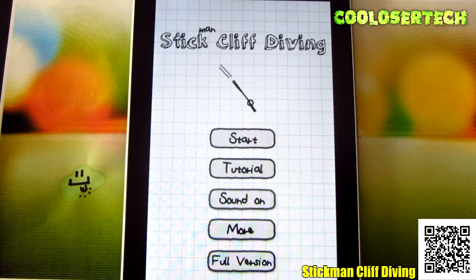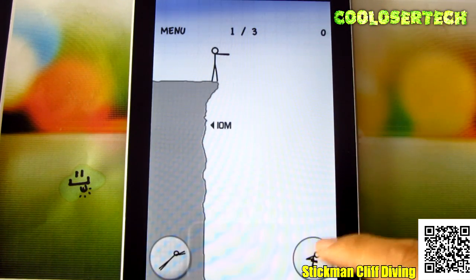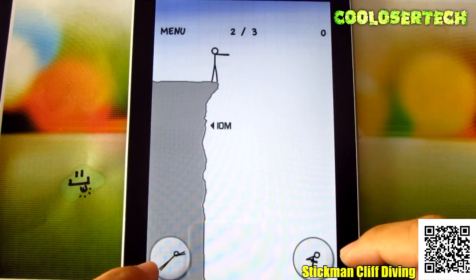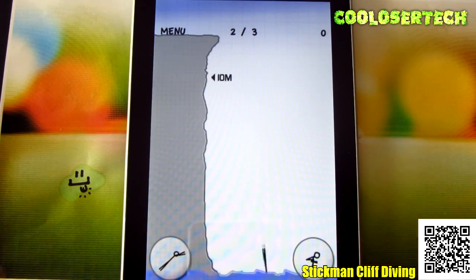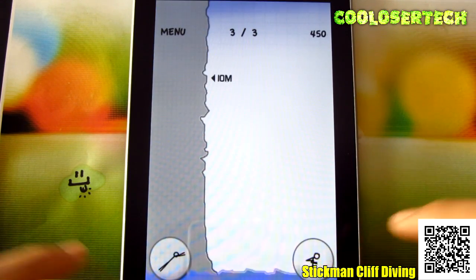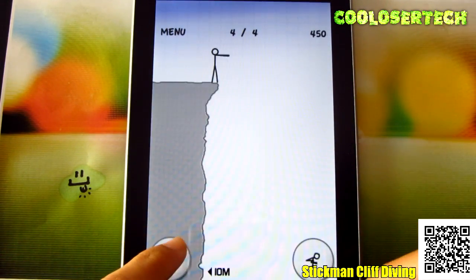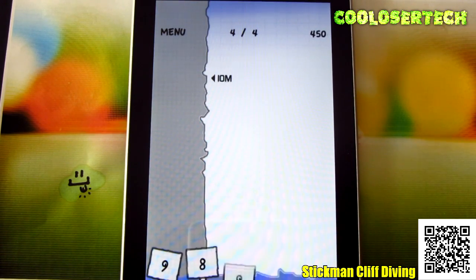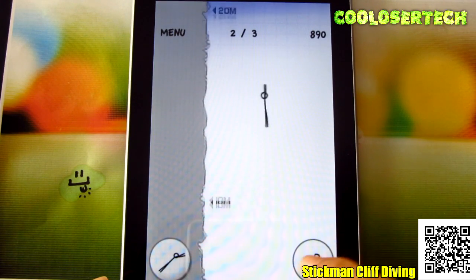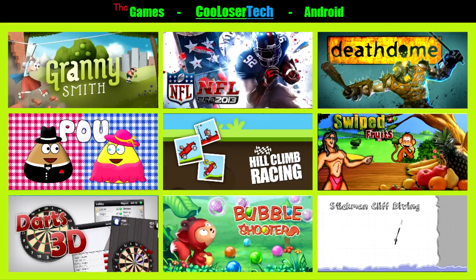Last but not least, we have Stick Man Cliff Diving. Let's jump right in. Here's what we need to do — dive in: 34 points total, 12 meters. Up here you will see his hands fly up and dive — belly flop, no points. Do a better one — jumpy — and there we go: 9, 9, 9, 9 — not bad! Pump flip, front flips — one, two and a half, three. The game's really cool and it's fun, why would you not try it out for yourself?